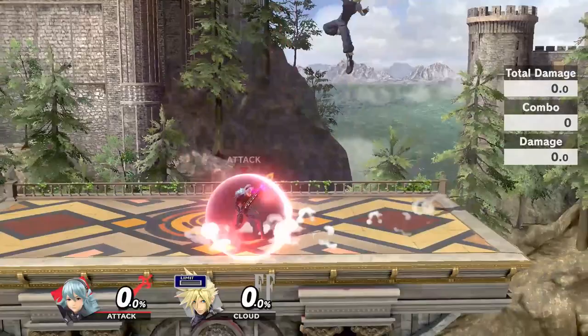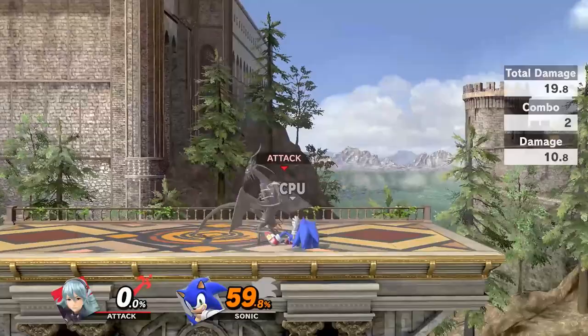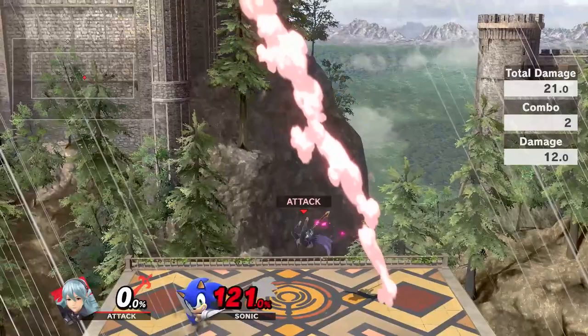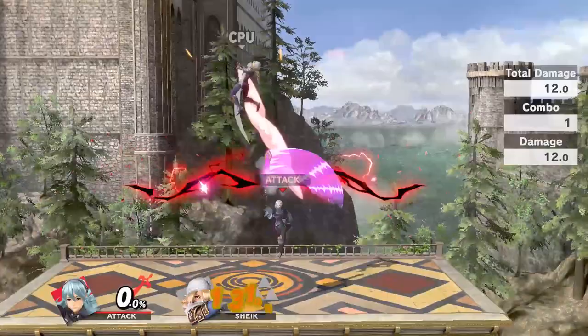Down tilt is negative 17 on shield and can be punished by quick attacks out of shield if not spaced correctly. It can combo into up tilt at low percents, and can combo into an up air starting in mid percents. There's a small window with every character where it can true combo into an up air for a kill confirm. The execution can be a little tricky because you have to make sure that you don't accidentally buffer a short hop. If you're outside of that percent window, you can bait out an air dodge and punish with an up air or back air to secure a stock.